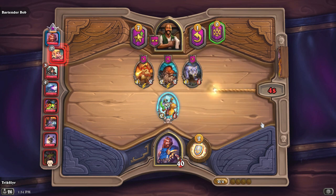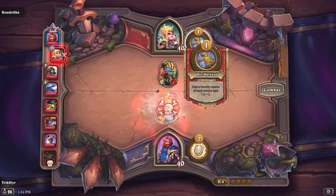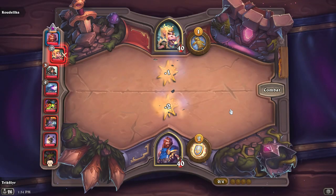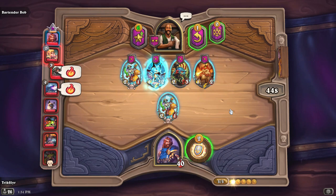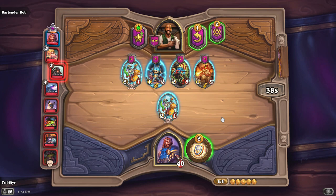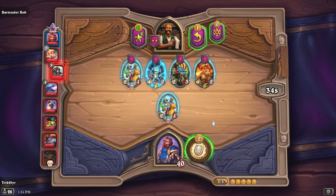Here we're going to play the standard meta — grab our one-drop, then tech up to tier two so we have higher-level cards offered to us. Queen Wagtoggle had a two-three card, we traded into them and there are no cards left on the board, so no one takes face damage. As you can see, I have 40 HP and I'd obviously like to keep that above zero as long as possible. If you are the last one standing, you win the game.